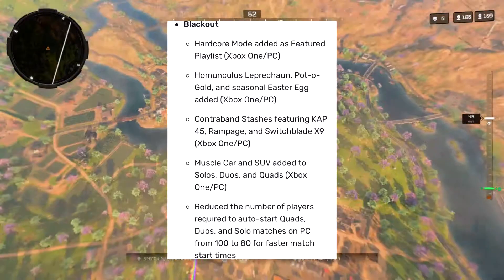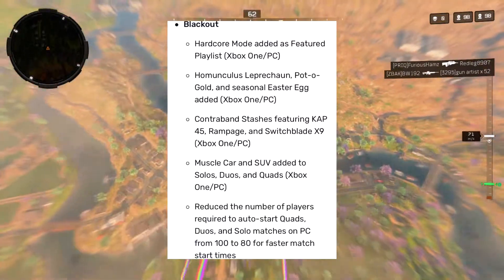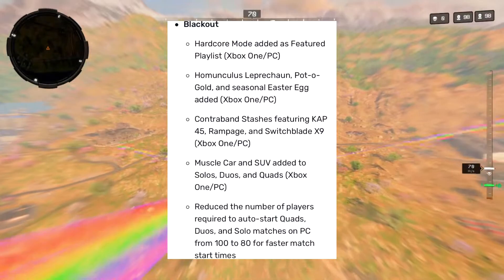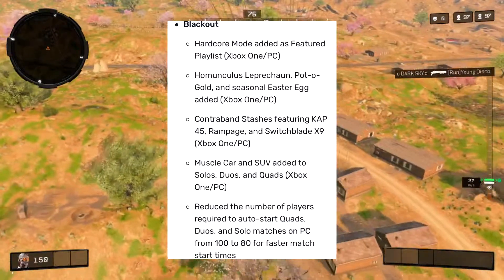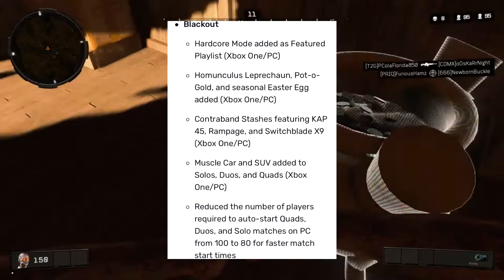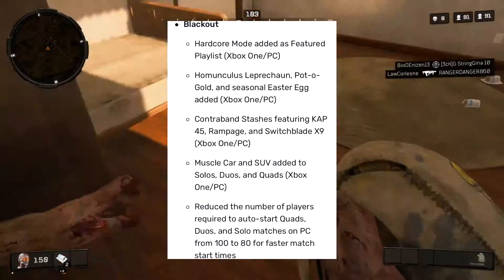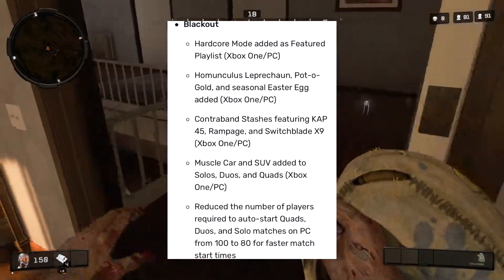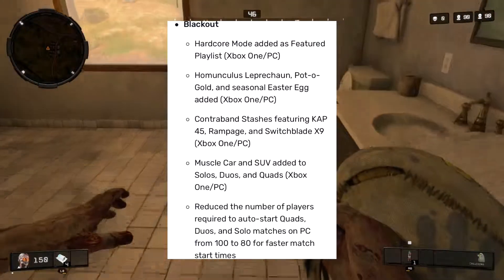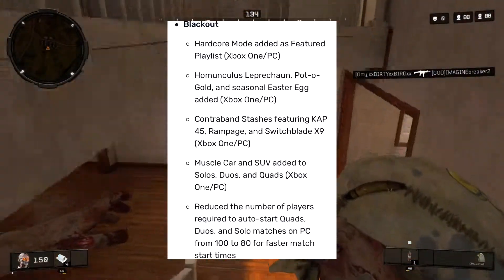You can now go around the Blackout map and find a Pot of Gold. So far I've found one Pot of Gold and I'm thinking of just going to that same location every game and hoping it spawns there so I can get as many pink hints as possible. The contraband stashes featuring the CAP 45, Rampage, and Switchblade X9 have been added for Xbox One and PC. I found one of those small ammo crates near the same area and grabbed the Switchblade — didn't really get a chance to test it out.